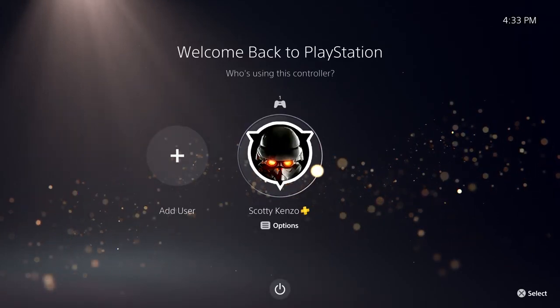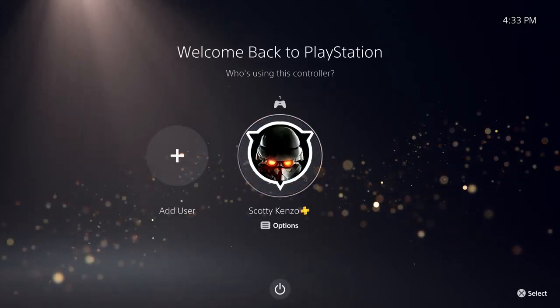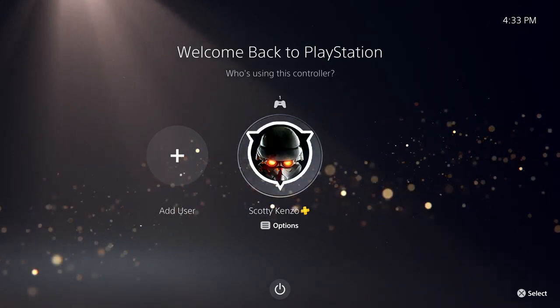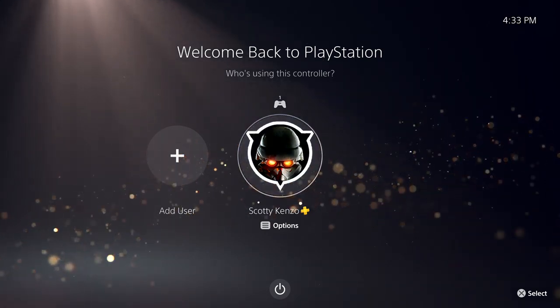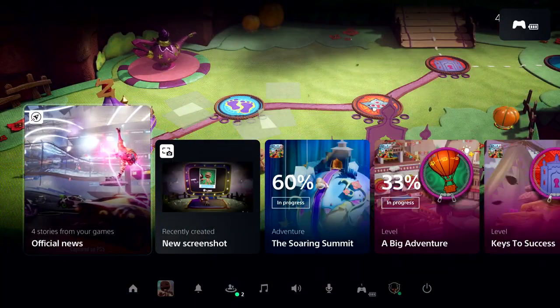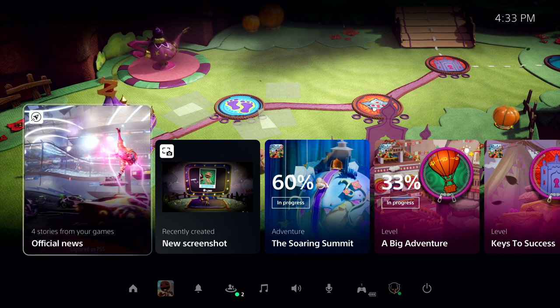Welcome to your new PlayStation 5 console experience. We've started up from rest mode. We've already created an account and signed into PlayStation Network, so let's log in. In this case, I've resumed right where I left off in Sackboy: A Big Adventure. And here we're looking at PlayStation 5's Control Center. From here it's one click and we're right back into the game, but let's take a moment and look around.